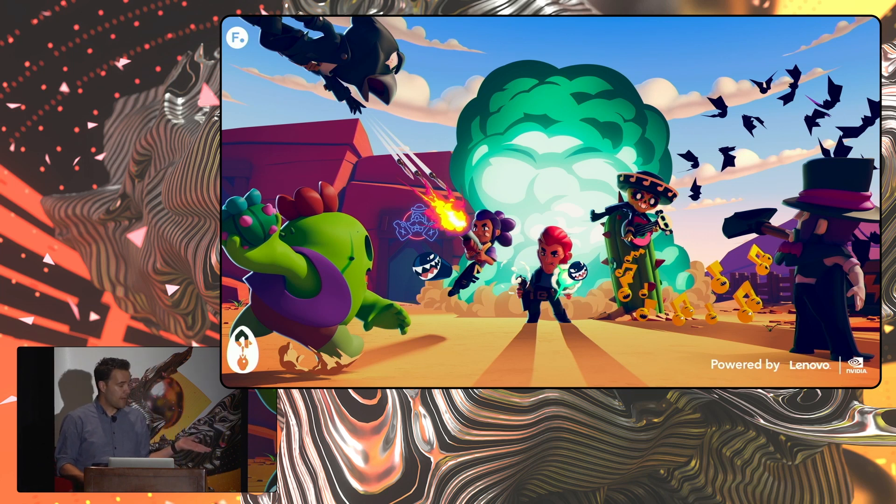They're coming out with this game, Brawl Stars, and wanted us to do a one-minute long promo video for them. Part of the process, we had to match their game asset look. Their game assets were all toon-shaded, and we also wanted to incorporate a bunch of 2D, hand-drawn, cell-animated effects into it — a variety of techniques.